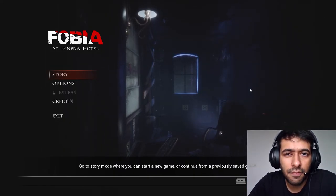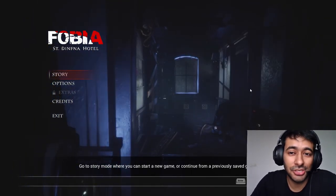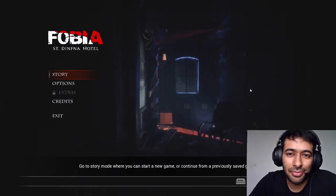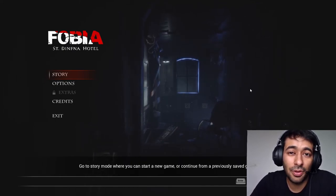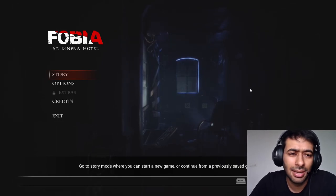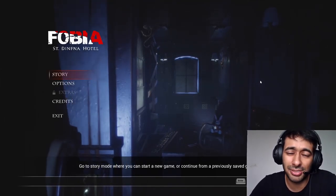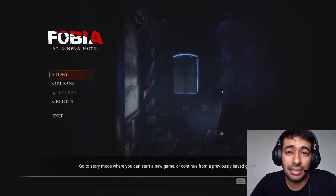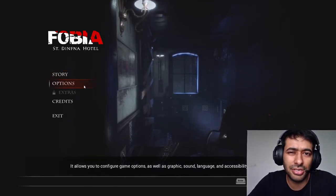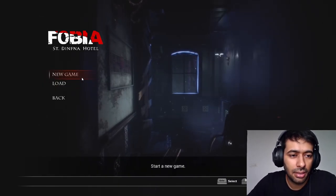Hey guys, welcome to the channel. So today we are playing Phobia Sentina Fina Hotel. I had no idea that there was a game out there with such a name. I was just browsing through some random YouTube videos regarding a good scary game and I happened to come across this one. The thing I liked in the one-minute gameplay I saw was that the main character is confined in this hotel, and everything happens there. I kind of like games where we are confined in a particular space, so I just purchased it. The game released last week, so it's brand new. We're gonna play it and see if it's actually scary. I've already changed all the settings and put them to max, so without wasting any more time, let's head straight into it — new game.